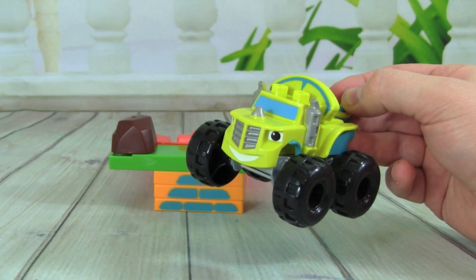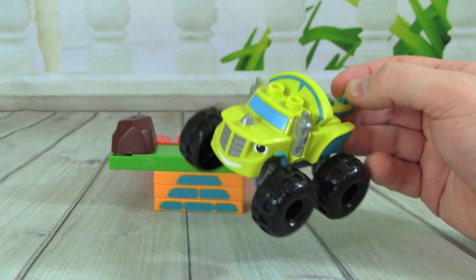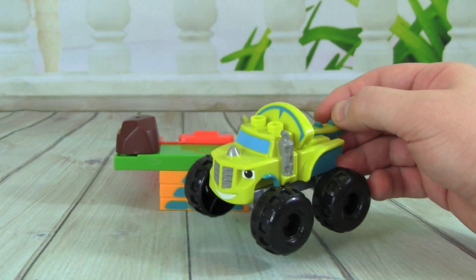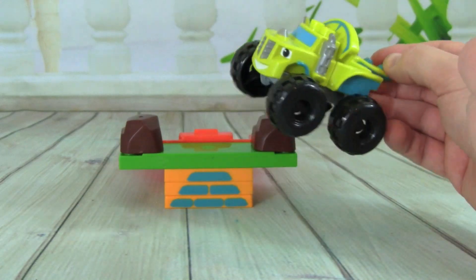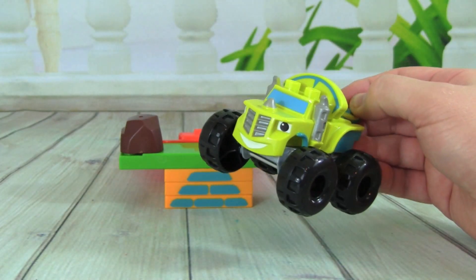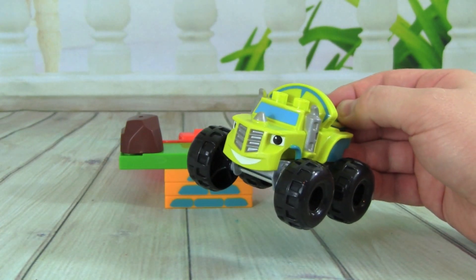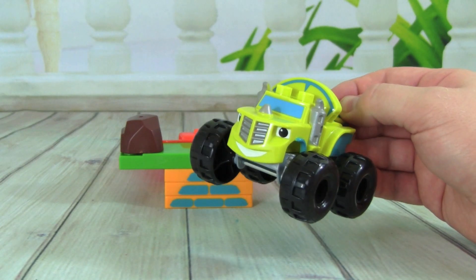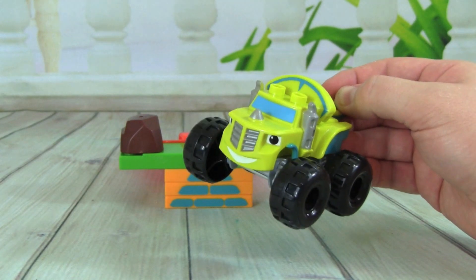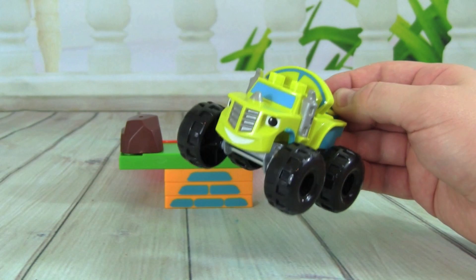This Blaze and the Monster Machines Mega Bloks set called Smash Stunt Zeg is so much fun to play with. I love that we can build Zeg and he rolls great as just a regular dinosaur truck, or we can put his roll bar on him and let him jump off the ramp and roll and keep going. There's just so many things you can do. I really hope you guys enjoyed this video — thanks so much for watching. Please don't forget to subscribe to Kid Friendly TV. We have a new toy video every single day, just click subscribe below so you don't miss out on all the fun. I'll see you guys soon, bye!